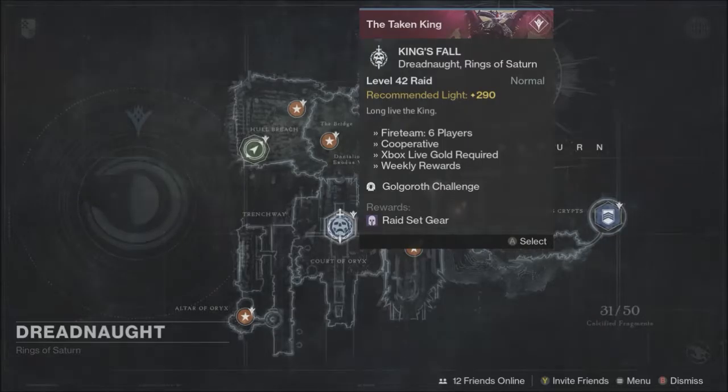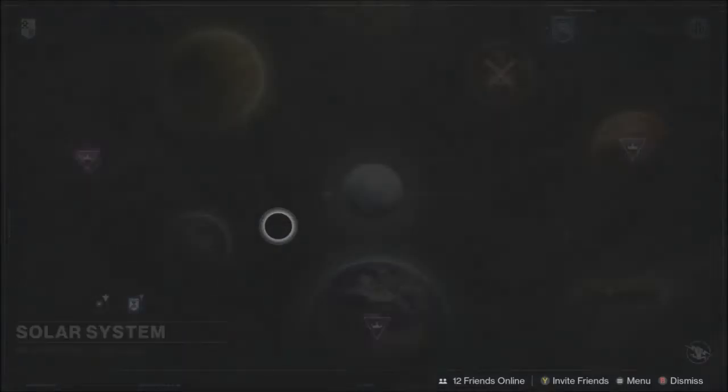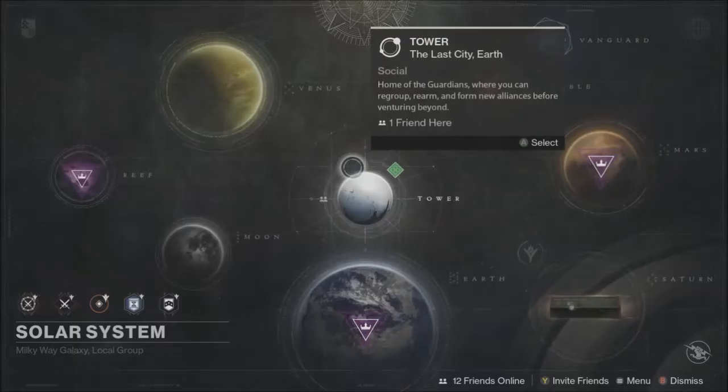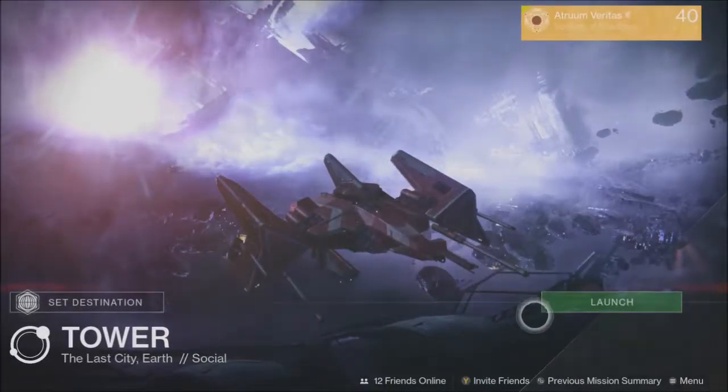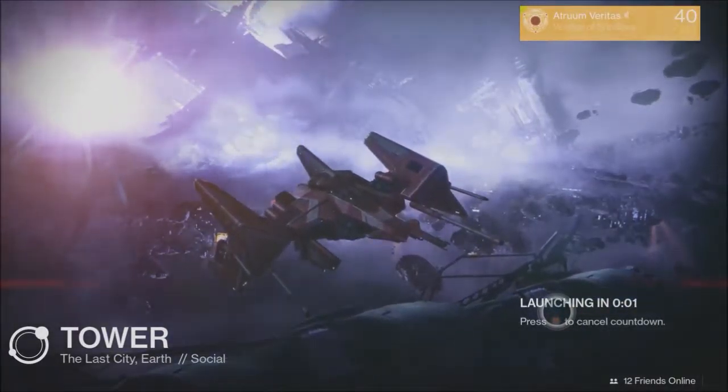Your raid challenge this week is Golgoroth, which means everyone needs to hold the gaze per damage rotation. This is also the last time Golgoroth will be available in challenge mode until Rise of Iron, so if you have moments of triumph needing to be done, now is the time. That's about it for your director level stuff — I will show you where your last treasure box is when we get to the tower.